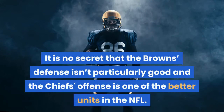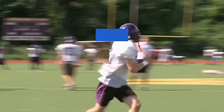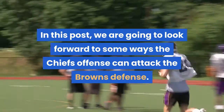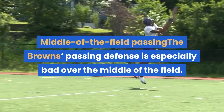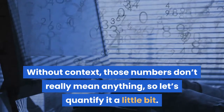It is no secret that the Browns defense isn't particularly good and the Chiefs offense is one of the better units in the NFL. In this post, we are going to look forward to some ways the Chiefs offense can attack the Browns defense. Middle of the field passing — the Browns' passing defense is especially bad over the middle of the field. Without context, those numbers don't really mean anything, so let's quantify it a little bit.